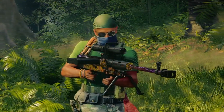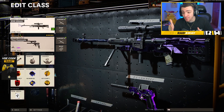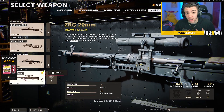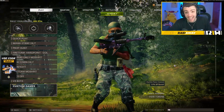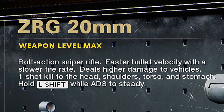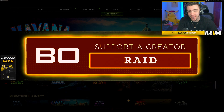Drop a like for this kitten right here — how many likes should we get? 10,000 likes! What's going on guys, welcome back to the channel. As you can see, we are back here on Black Ops Cold War and today we are going to be using the brand new ZRG sniper rifle. If you're purchasing any of the new bundles in the store, make sure to use my support-a-creator code: RAID — R-A-I-D. Subscribe to the channel if you are brand new, on the road to two million.